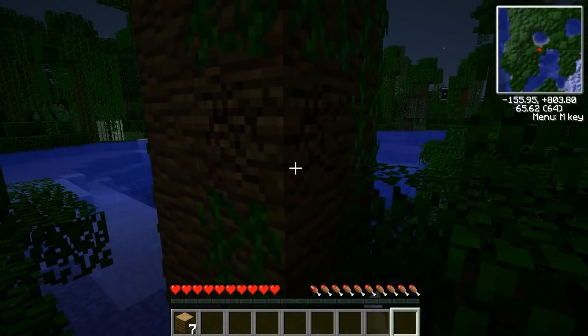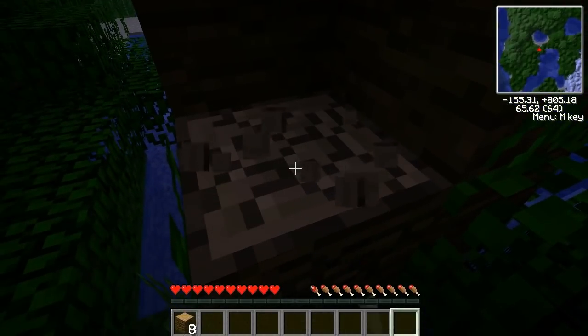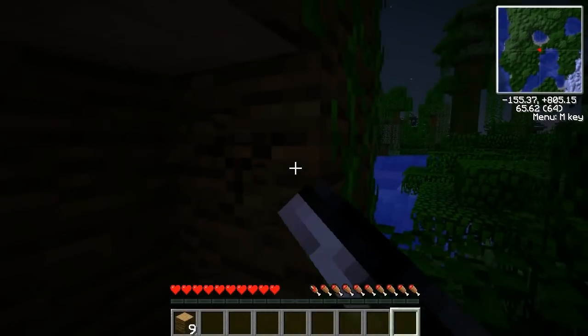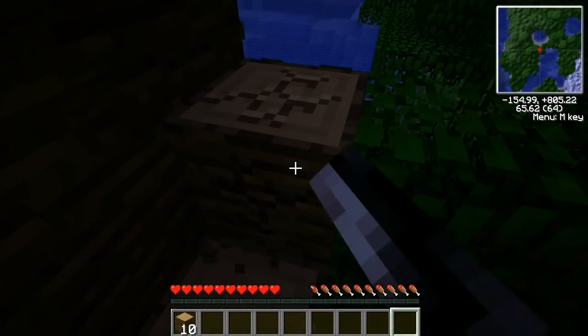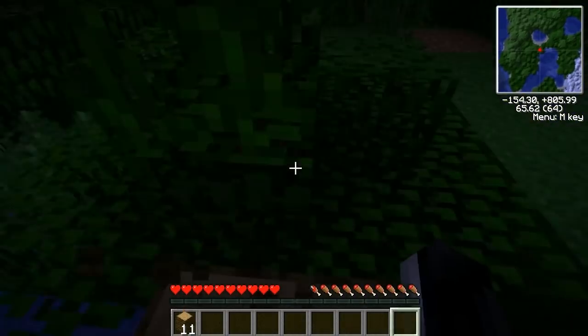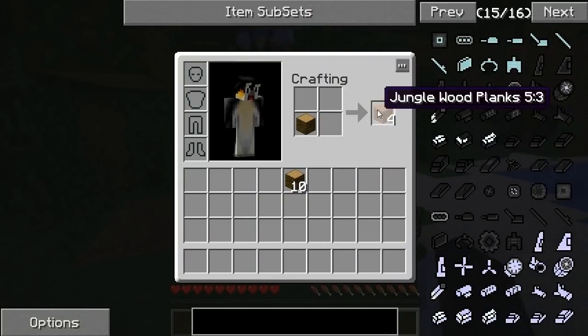For those who don't know, the Fossil Archaeology mod adds in dinosaurs that you have to create yourself. From mining you get bones, and then you sift the bones for eggs. I'll go make the crafting bench.